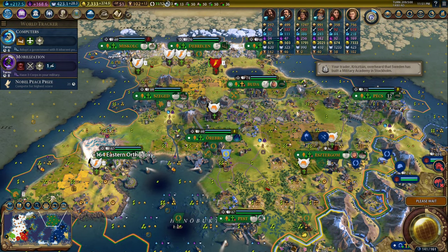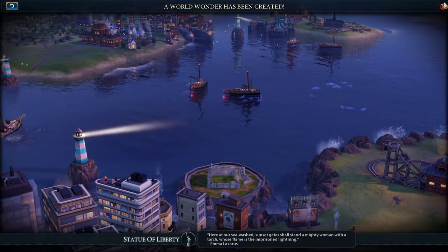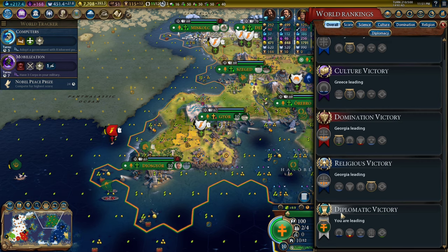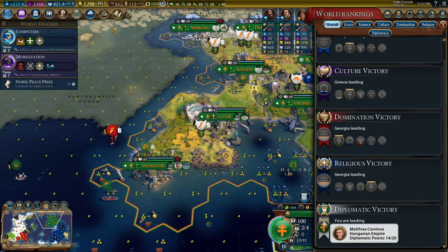I don't think there's anywhere to settle over here, so there's no point. I'm allies with Greece, so there's nothing you can do. There's the Eiffel Tower — that's four diplomatic victory points, so now we're up to 14. This is very deceptive; it looks like I'm at least 17, maybe even 18.